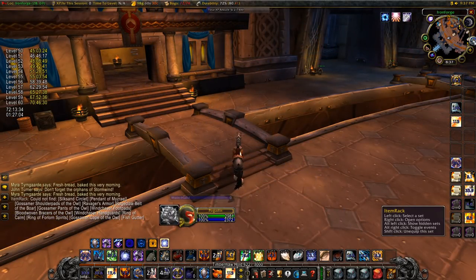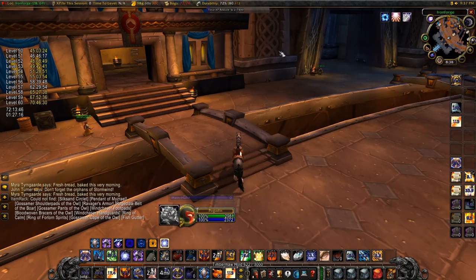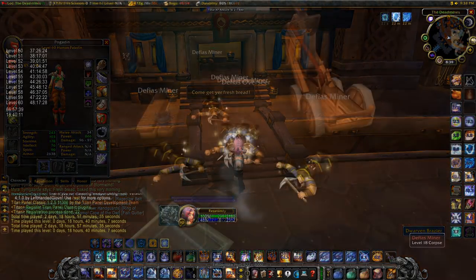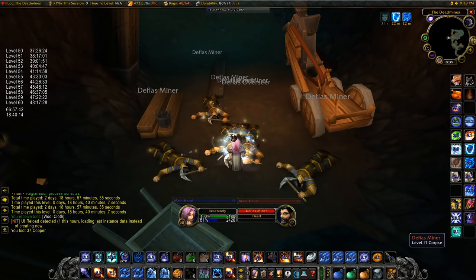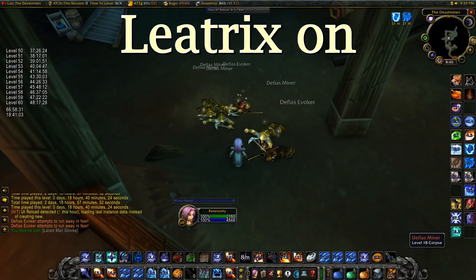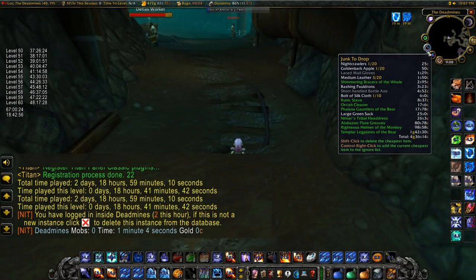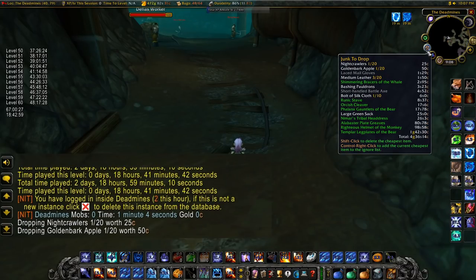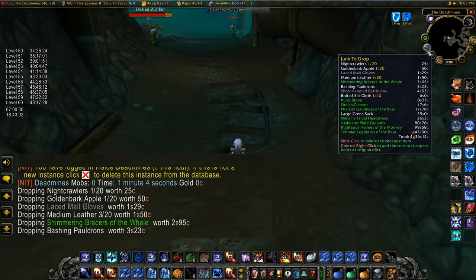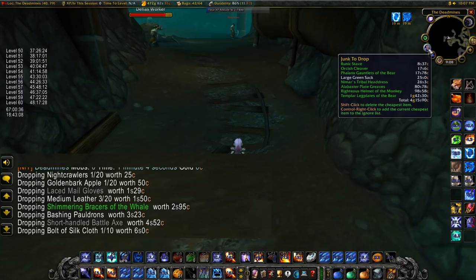Second, we have ItemRack, which allows you to make a tank and spirit set that you can change into with the click of a mouse, saving you a lot of time each pull. Third, Leatrix, which is the best addon in the game, allows you to sell junk automatically as well as loot faster than the built-in auto-loot. Lastly, we have 'Drop The Cheapest Thing,' which lets you drop junk items with one shift-left-click, and you can add exceptions using control-left-click.